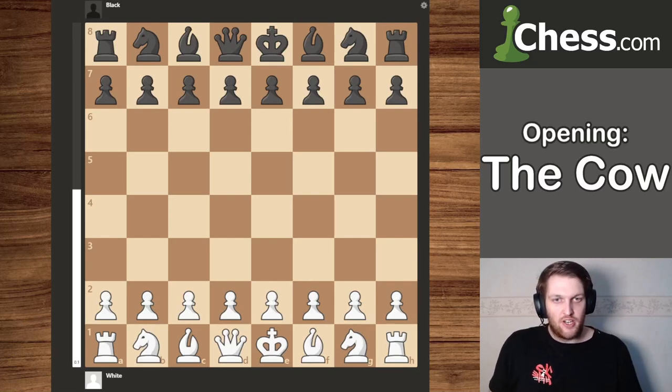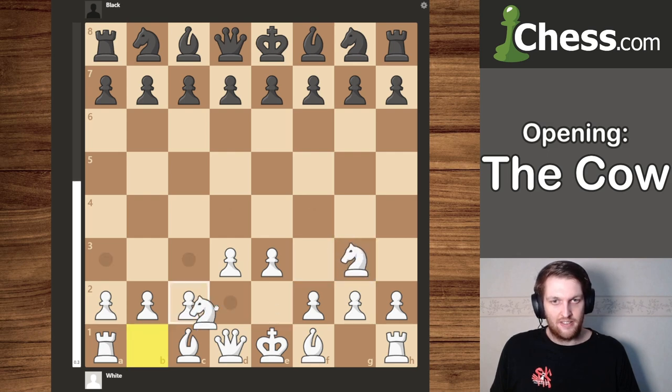Hey guys and welcome to this video on the cow opening. Let's get right into it. What is a cow opening? It's very simple: you push your pawns only one square, you bring in a knight, bring it out again, bring in the other knight, bring it out again.